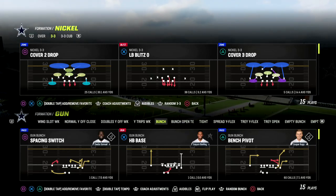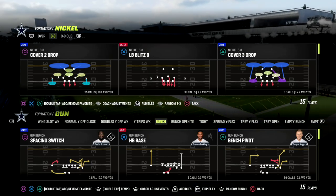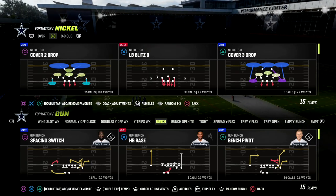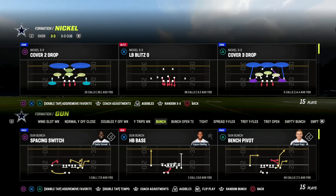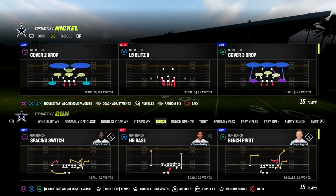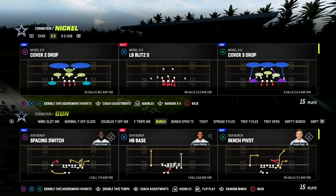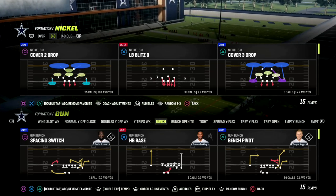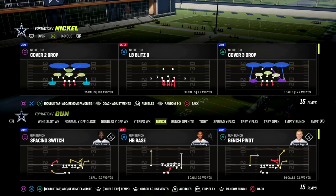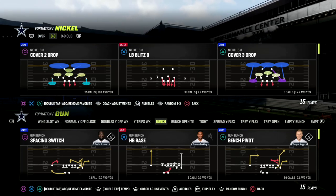In this video I'm going to show you the best zone beater in Madden, or at least one of them. Out of the Gun Bunch formation in the Washington Commanders offensive playbook — but you can find this play in any Madden 23 offensive playbook that has Bunch. This play is pretty much a standard staple in Bunch, and it's one of the best plays this year for attacking man and zone coverage. The play is Verticals out of Gun Bunch.